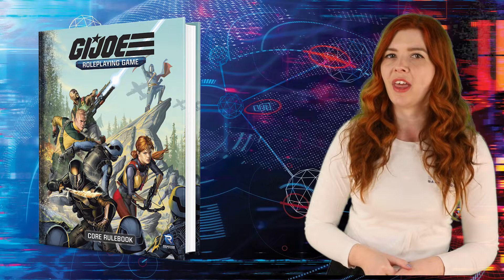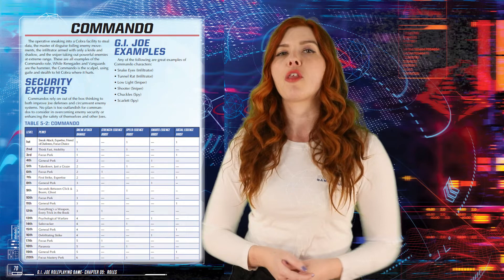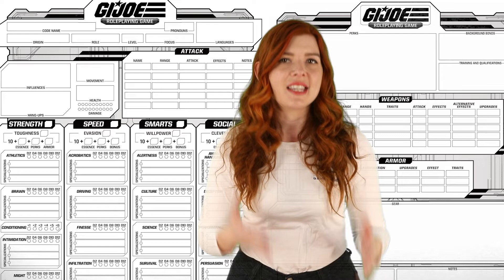The G.I. Joe role-playing game runs on the Essence 20 role-playing system, the same system that runs Power Rangers and Transformers. Don't let the 300-plus pages of the core rulebook scare you. Half of it doesn't apply to character creation. As for the other half, every decision you make narrows down how many pages you have to learn until it all fits on your two-page character sheet. But before we get to how you build your character, you need one thing: an idea.